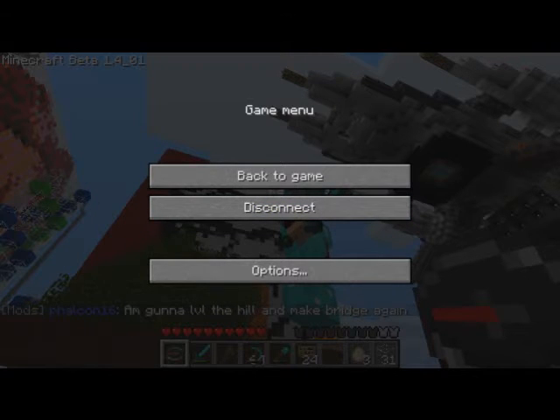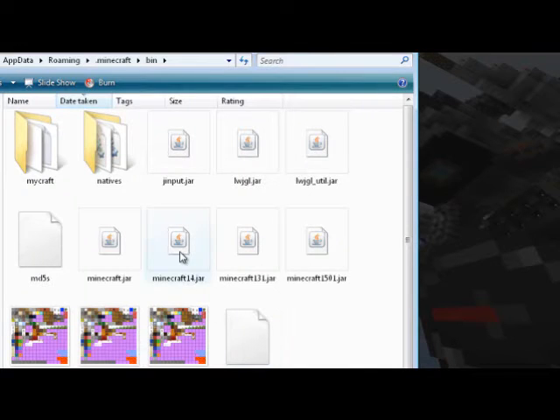Go into your bin folder for your Minecraft, which is — I cut off part of it here for security purposes — but it's your C drive, then your username, then AppData, which is a hidden folder, then Roaming, Minecraft, bin. Or you can just go into your Run menu and type %AppData% and it'll find this folder right away.